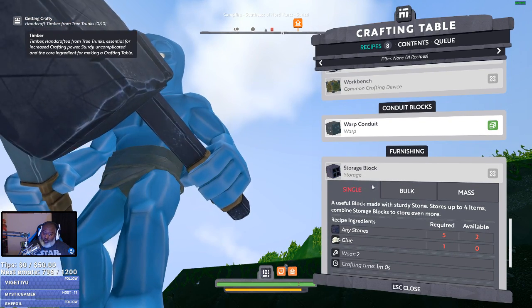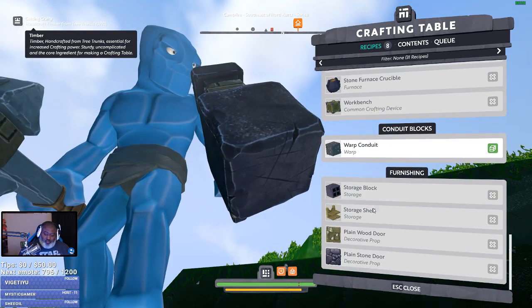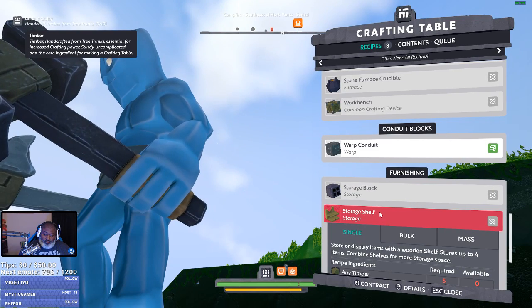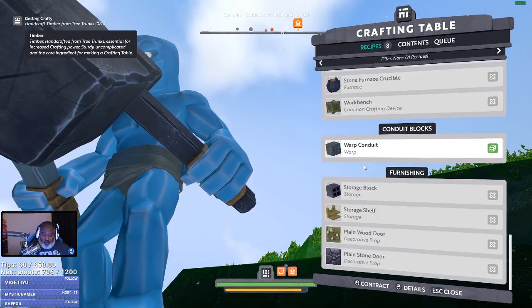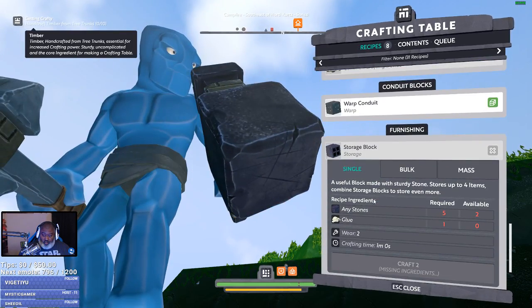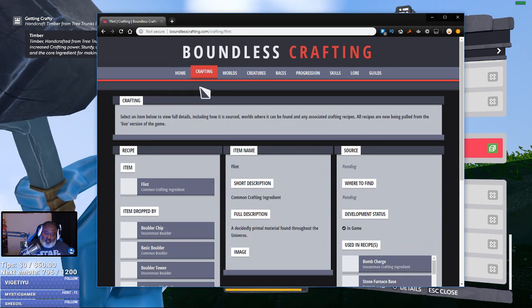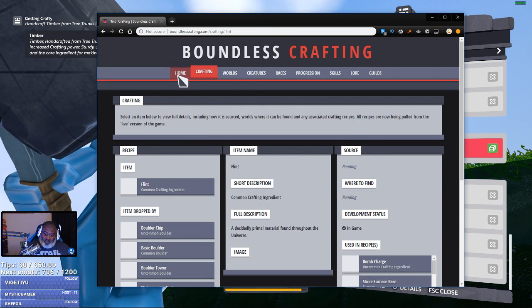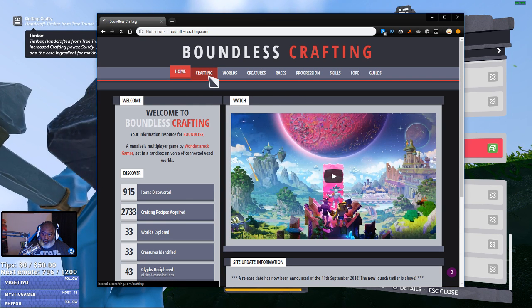So I wonder if it takes stacks — it says four items. Let's go with a wood one, this one will be cheap right? No glue — I don't know where glue is. What produces glue, chat? Let's go to this wondrous beautiful site that has some information and look for glue.